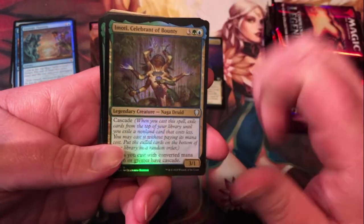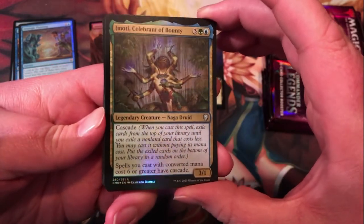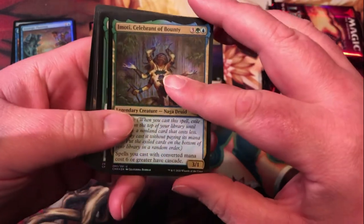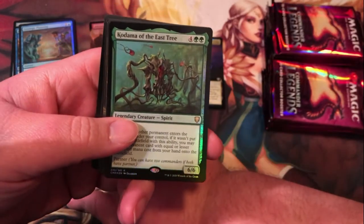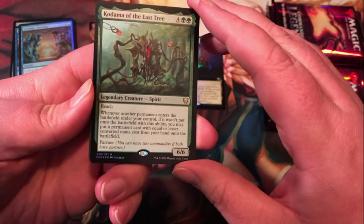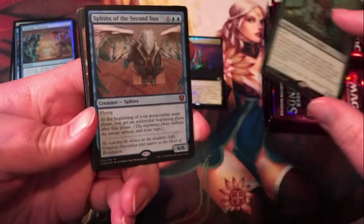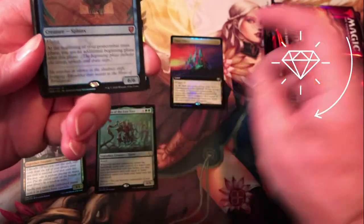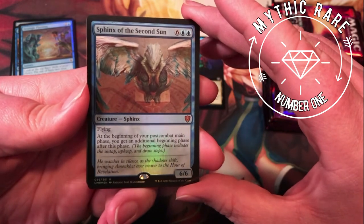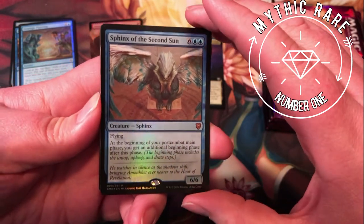Emote Celebrant of Bounty — not super familiar with this particular uncommon, but it cascades and gives your more expensive spells cascades, so that's pretty cool for cascade decks. Kadama the East Tree — the new Kadama for this set; I think this gives us three of the four cardinal directions, not a bad card. We've got Sphinx of the Second Sun for a foil mythic right out of the gate.